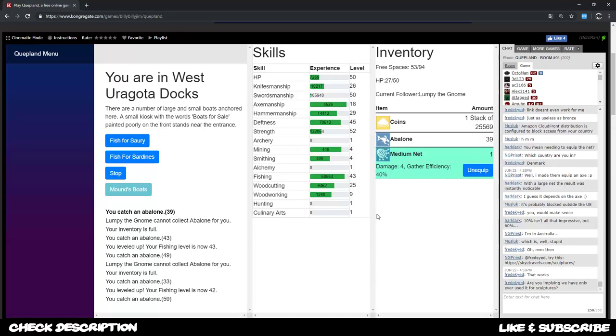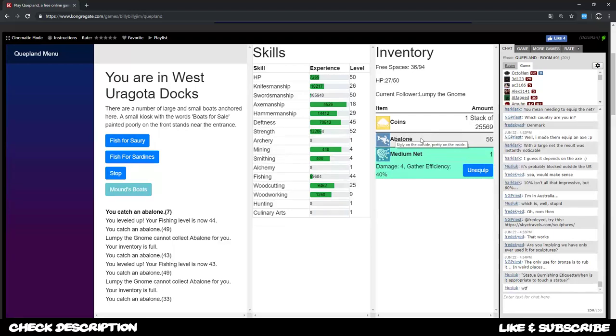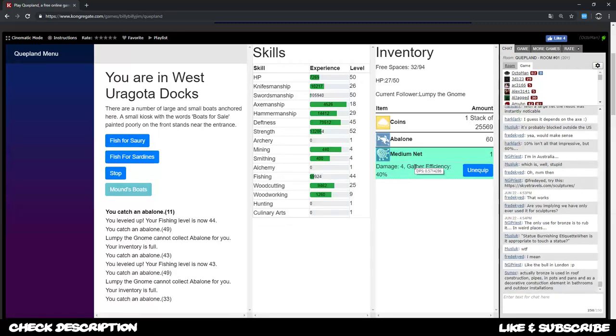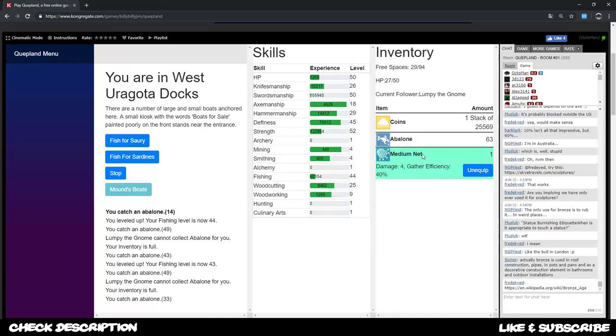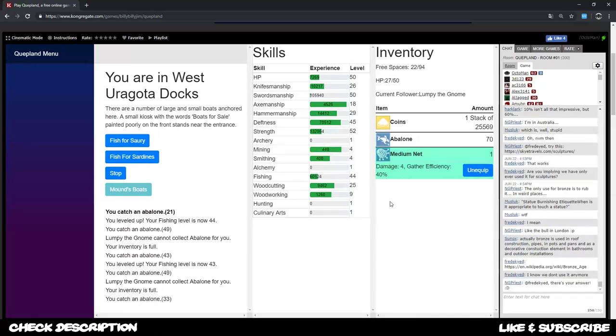As I explained in the other video, where I was farming for the next net, there's copper, then the manfish and the fishman which are probably all three dropping better nets - that's also where I got my medium net. We still need a lot of money and the gather efficiency is not the best at the moment - DPS is 0.57. Probably I'll think about getting a large net later on or even a magic net - magic is super rare.